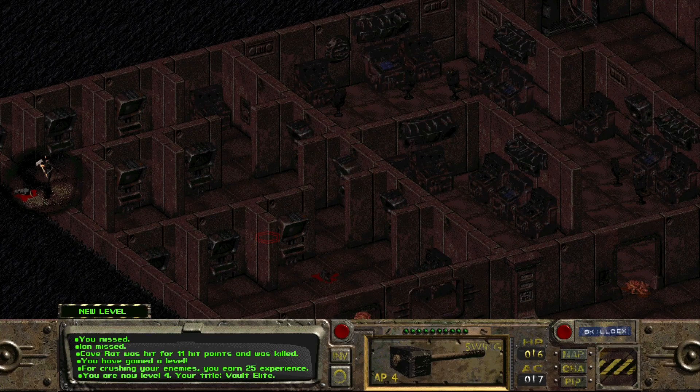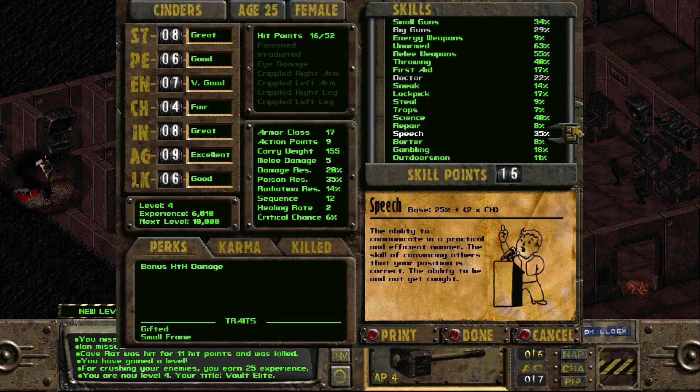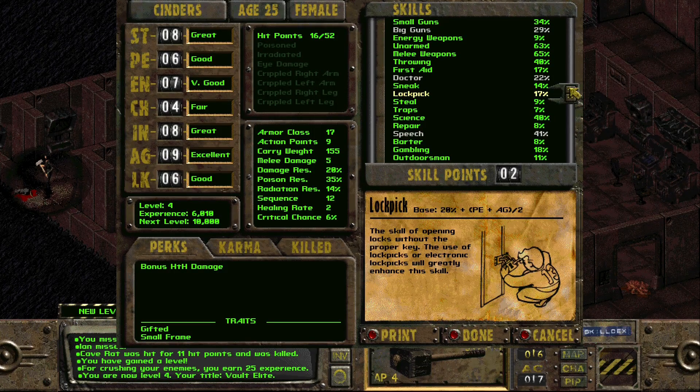A new level! Excellent - we're now level four, our title will fall to elite. Let's see what we get. I think we're good on science for now. I think we want a few points in speech - that's what we needed for Curtis. Pushing melee weapons up to 41, keep that moving up. 65 lockpick. I'll keep pushing lockpick a little, maybe. Okay, sure, I'll take that.